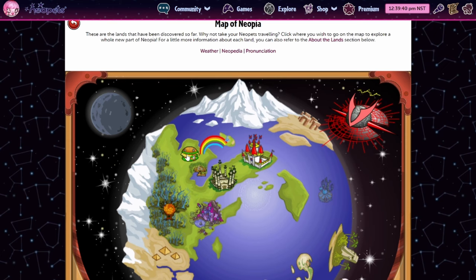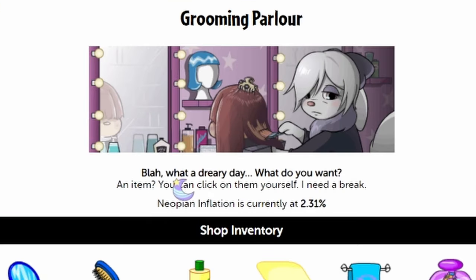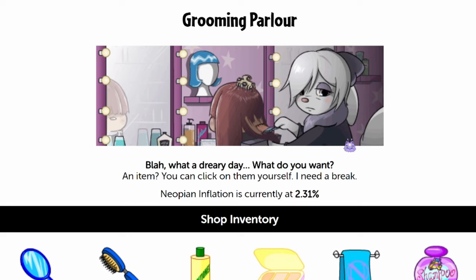The first most glaring issue: if we go to Neopia Central and the Grooming Parlor — excuse me, the bang is insane. I strive for that every day of my life. Not sure what's going on with the bang right here, we're struggling a bit. 'What a dreary day, what do you want? An item? You can click on them yourself. I need a break.'